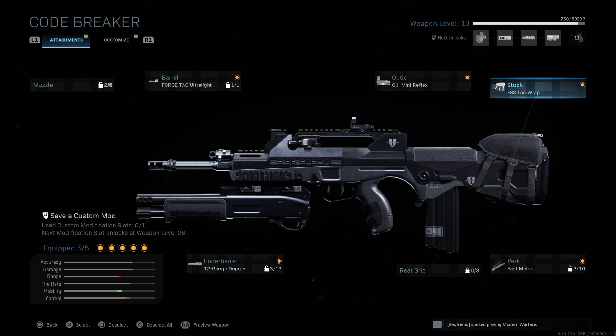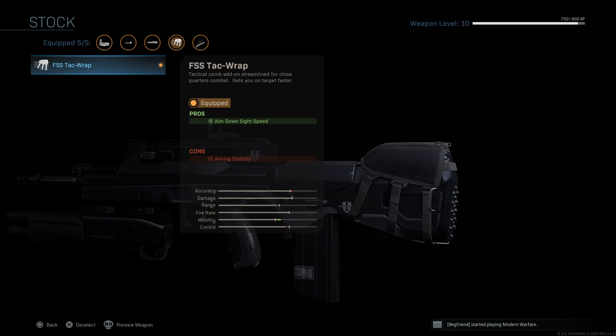The other more prominent visual attachment is the stock — the FSS TAC Wrap. It's a tactical comb add-on streamlined for close quarters combat to get you on target faster, so aim down sight speed is improved. It looks like they're compensating for the shotgun by adding aim down sight speed attachments throughout. To me it looks more like a chin rest with a pad strapped around the back of the stock. Aim down sight speed is improved but aim stability is reduced.